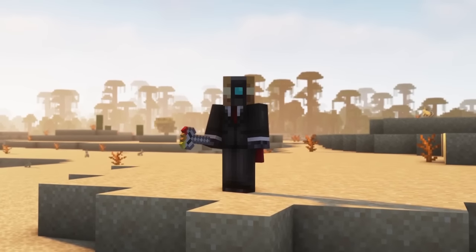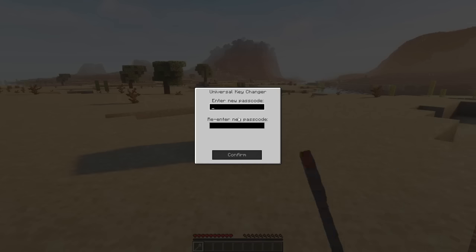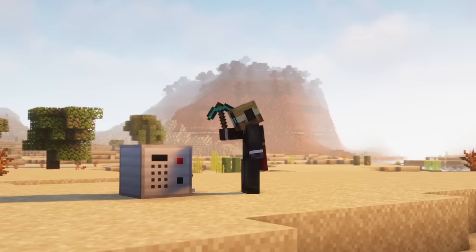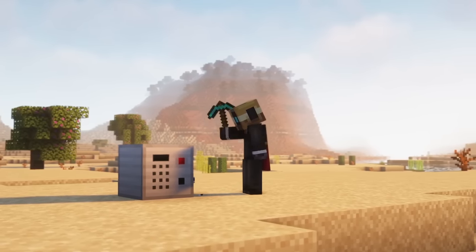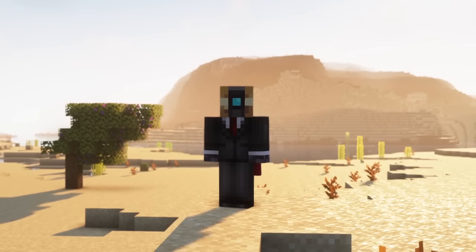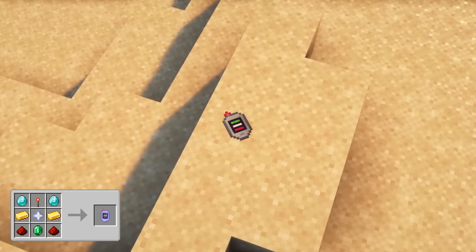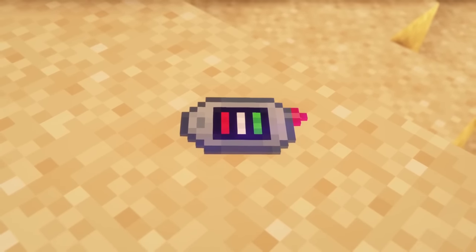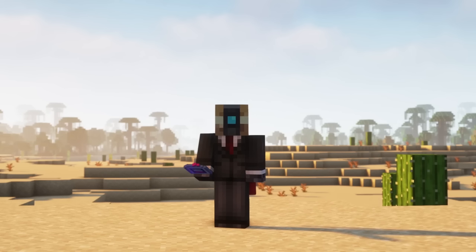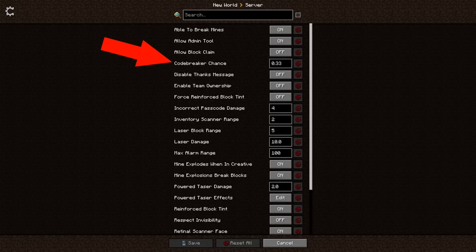If you want to change the passcode of a password-protected block you own, use the Universal Key Changer. Right-click the block with the key changer to open the interface, then type in the new passcode. Due to the fact that the password-protected blocks can't be destroyed or accessed by unauthorized players, they are quite safe. However, there is one way people might still access these blocks: using the Codebreaker, which is a really powerful and expensive item. It can crack the code of any keypad or password-protected chest by right-clicking on it. You can use the item only a few times and it has a 1 in 3 success rate, which can be changed in the config.